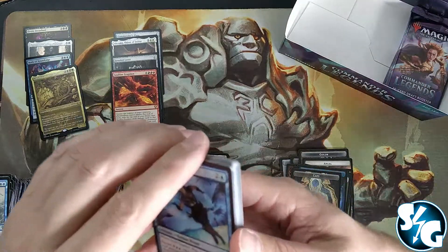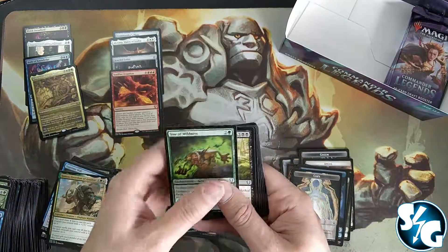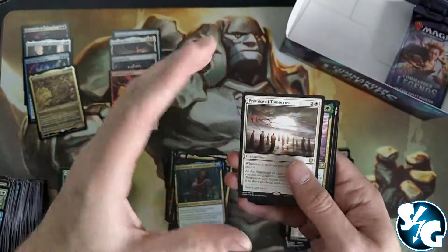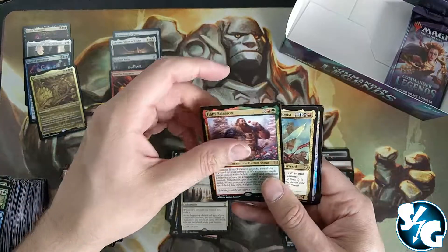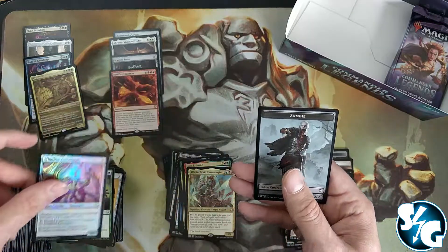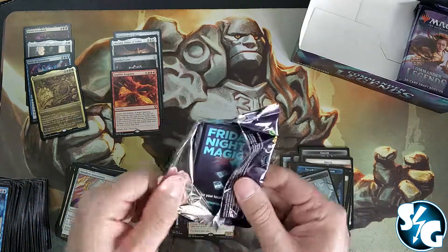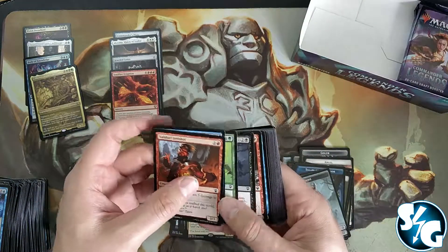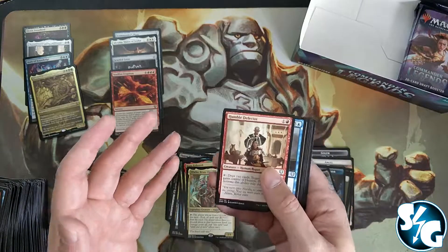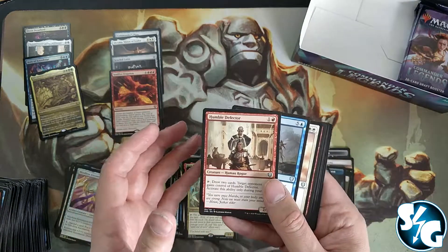A couple of packs left. Please don't forget — I need subscriptions. I'm at 800 and at 1000 I'm giving away a booster box! Please subscribe, it doesn't cost you anything. Promises of Tomorrow, Henzie who has become a meme of the Legends set, and Obeika with a Mindless Automaton. Four packs left. I'm also thinking of donating one euro to a good cause for every purchase on my website.